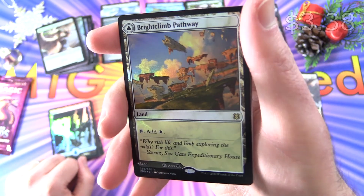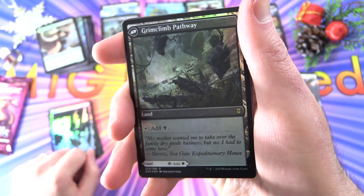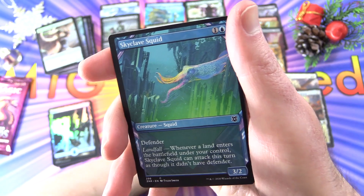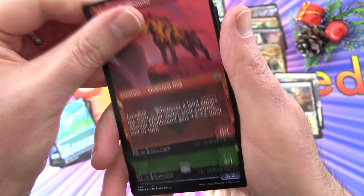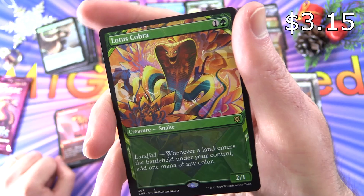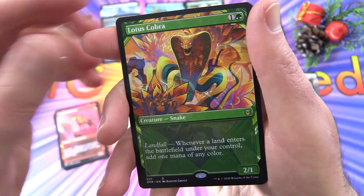A foil Brightclimb Pathway — tap for white — and on the other side Grimclimb Pathway, tap for black. We also get a Skyclave Squid showcase, a Coombarge Hellhound showcase, and a Lotus Cobra — creature Snake, 2/1 for two, with Landfall: whenever a land enters the battlefield under your control, add one mana of any color. So we've got the showcase version here — very nice.